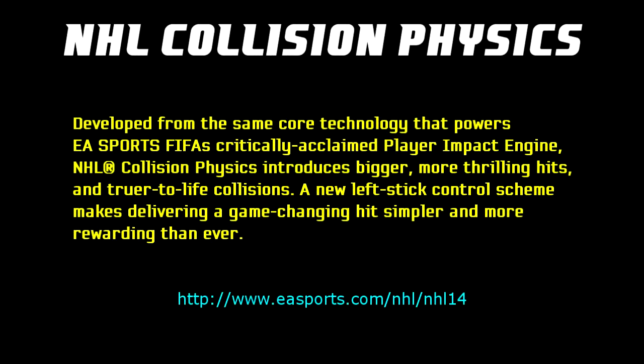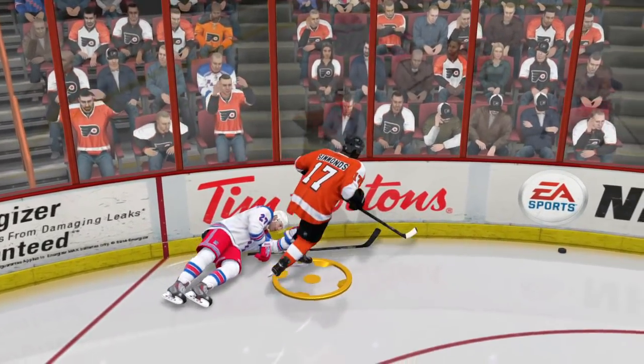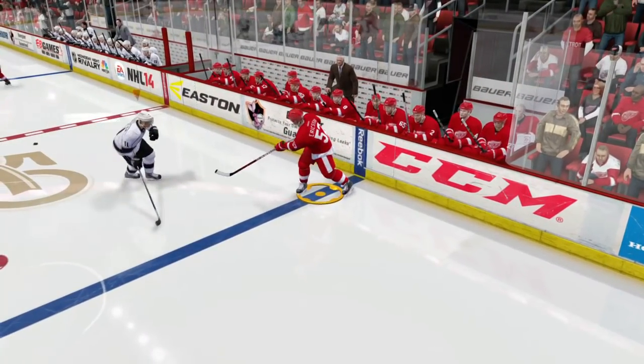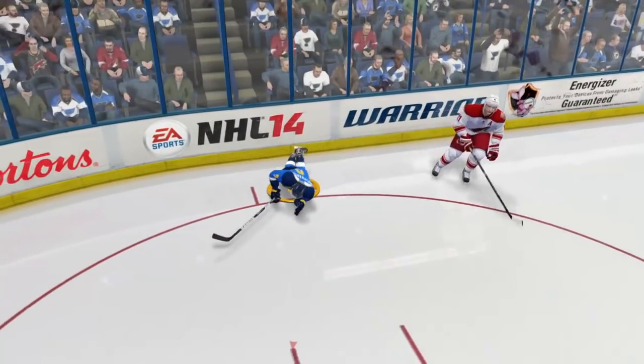Next, let's talk about the new collision system. EA describes it as developed from the same core technology that powers FIFA's critically acclaimed Player Impact Engine, introducing bigger hits and truer-to-life collisions, with a new left stick control scheme making delivering a hit simpler and more rewarding. I couldn't agree more — hitting is so much better in this game than in NHL 13. You can crush people from the front, side, and back. Even with left stick hitting off, just using the right stick, the physics of body checking are completely better than NHL 13.